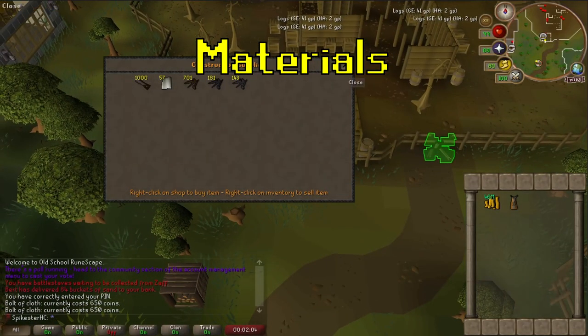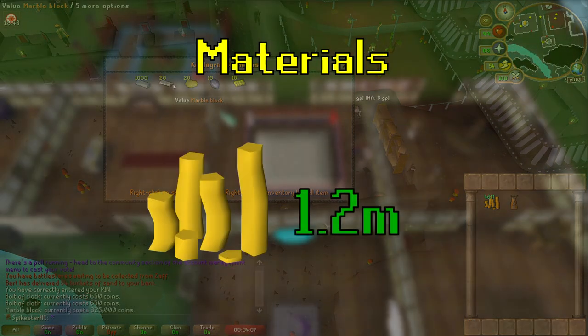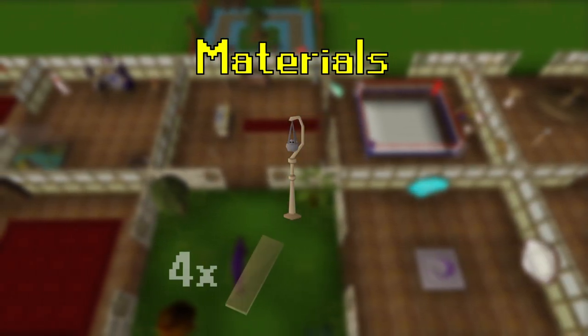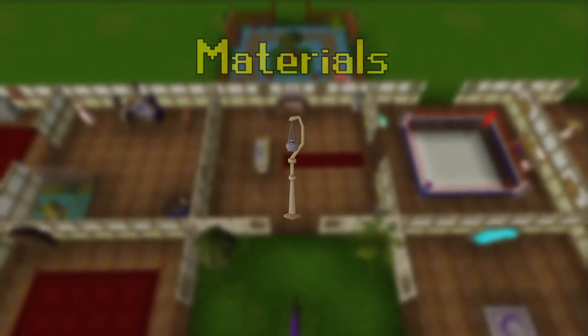The bolts of cloth you can buy from a lumberjack and the marble blocks you can buy from the stonemason in Keldagrim, it'll cost you around 1.2m. You will also need to build at least oak incense burners with level 61 construction, 4 oak planks and 2 steel bars. There are 2 incense burners, but building in either spot will create both.